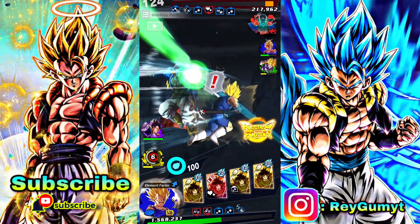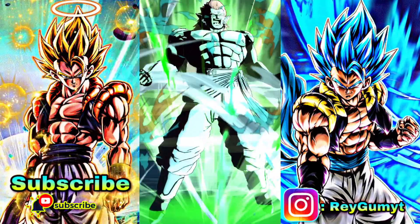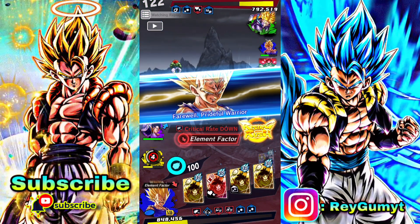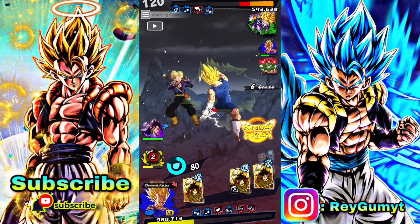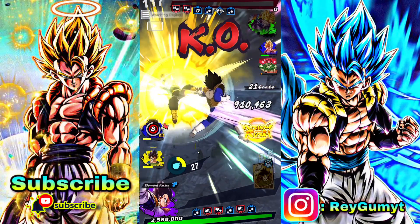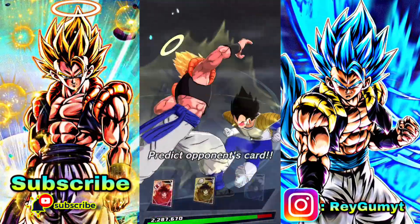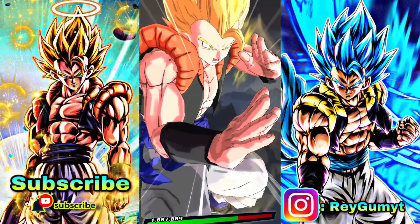I forgot that Bojack takes away your vanish — he just hits you with this transforming move and you can't go anywhere. Anyway, Vegeta kind of took it really well. Now Trunks is dead — really good — and he kind of tanked. Then this guy hit me with a rush.